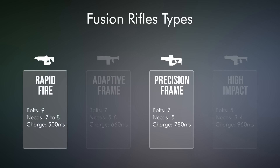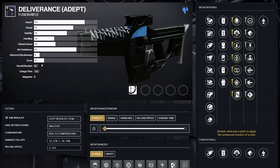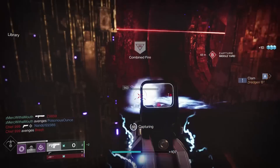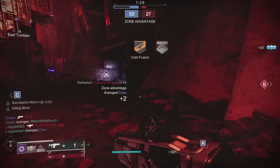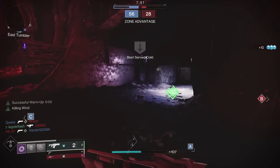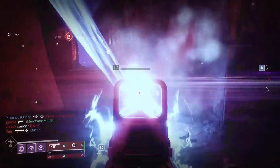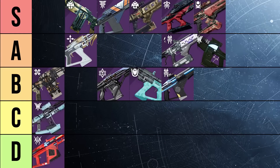You could even combine Under Pressure and Kickstart with the Charge Time Masterwork, Accelerated Coils, and the Adept Charge Time mod to achieve a 529 millisecond charge time with an accuracy boost from Under Pressure, all while maintaining the 5 bolt kill at every resilience level thanks to Kickstart's 20% buff. That's nearly as fast as a rapid fire frame, but with the damage of a precision frame 5 bolt kill. Plug 1 nearly has it all — accuracy, speed, consistency — but the one place it falls short is range. Without Rangefinder on fusion rifles, Plug 1 could rise to be one of the very best. Still, it's a fantastic fusion rifle and I'm ranking it number 10 out of all 22 fusion rifles.